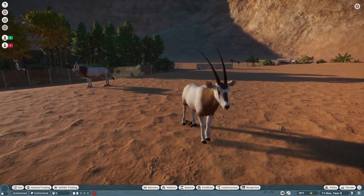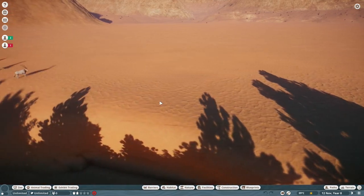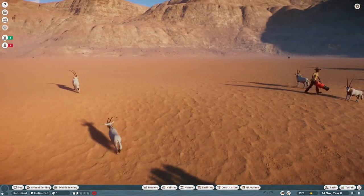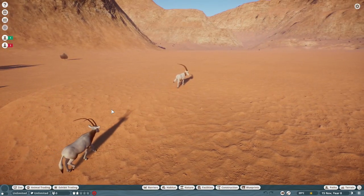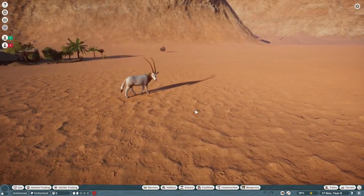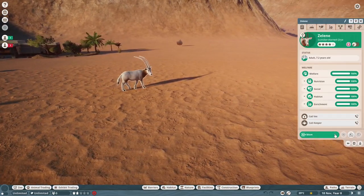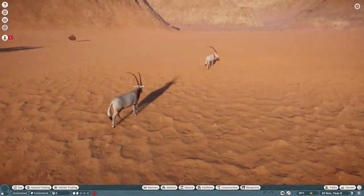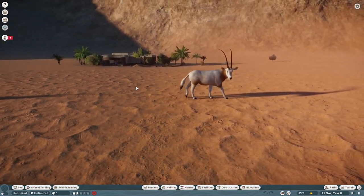As you can tell, this is using the Gemsbok rig. With the Gemsbok as the base game animal, we can't really use the base game files because it's just an insane amount of data to slog through to pull out the files for one animal. So I was able to pair this with the reindeer file data.